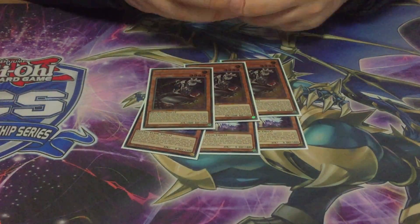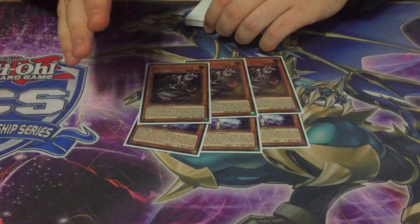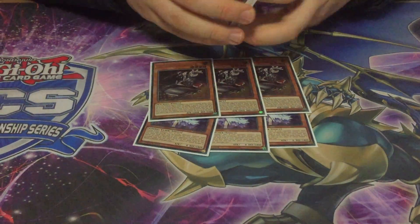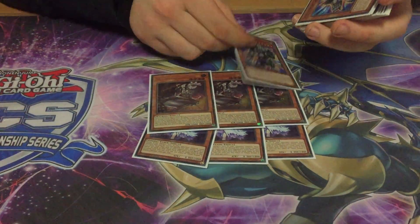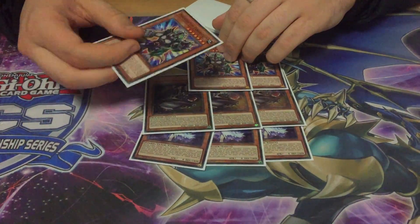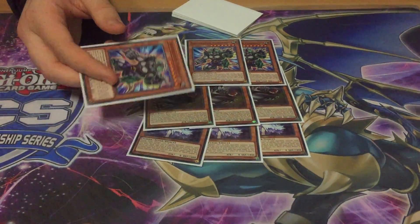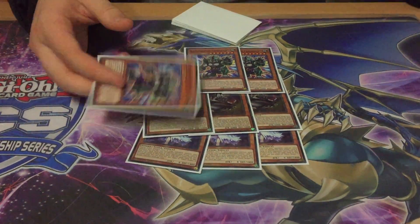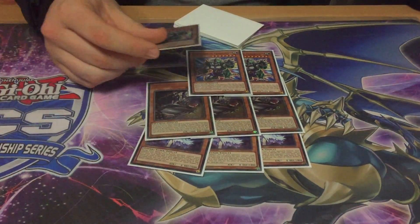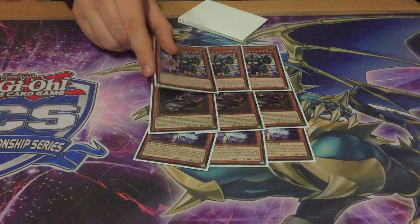Inspector Boarder is for the mirror match, the FTK, and Thunder Dragon — pretty much everything apart from Striker. Then 3 Dino — it's just a second card that's good against Striker because they eventually have to deal with it, and you tribute a Saka card. It's a way to deal with multi-roll, it applies pressure, it deals with the Boarder, and it deals with the Boarder in the mirror match.